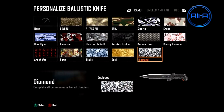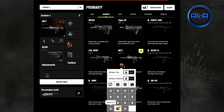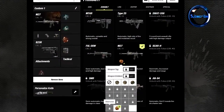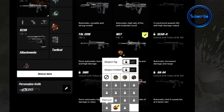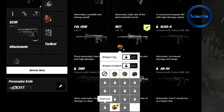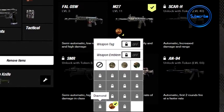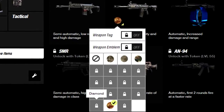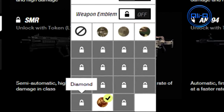I've known about the diamond camo for a while because it's actually a choosable camo — it shows as available in Black Ops 2 multiplayer if you go to create a class on the Call of Duty Elite website. However, nobody knew how to unlock it. I was searching the internet for days and days. I was going to make a video on it, but I didn't want to share information if I didn't know how to actually get the camo.